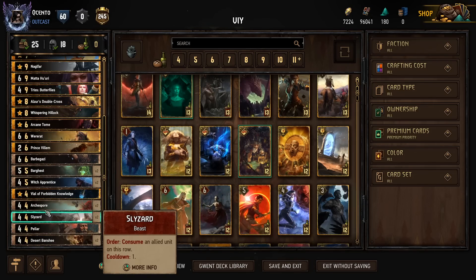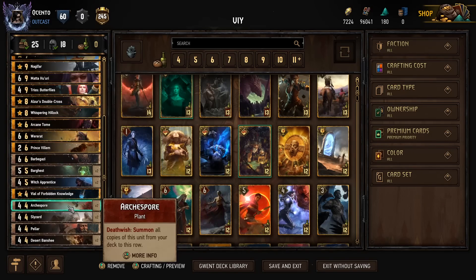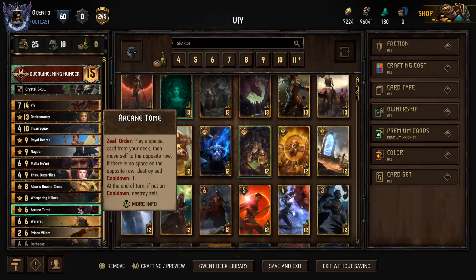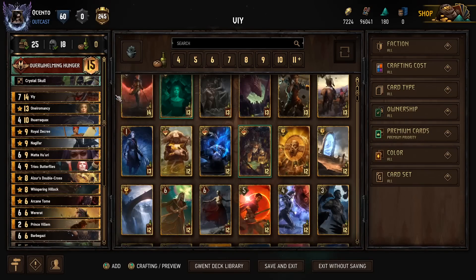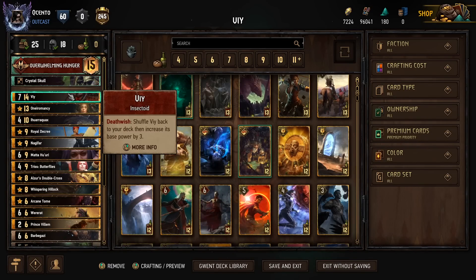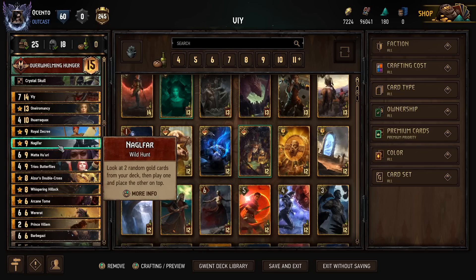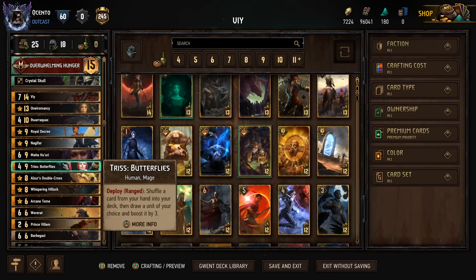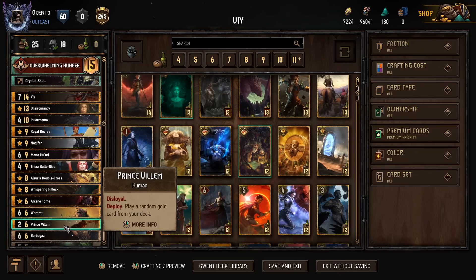Then we're going to go and look for some of our tutor cards. Hopefully we have V in hand so we can just take and consume off of the Slizzard. With V, we shuffle it back into the deck and increase the base power by three. We're going to keep cycling this over and over again with Oniromancy, Iroquax, Royal Decree, Naglfar, Mata, Triss for consistency, Alzer's Doublecross, Whispering Hillock, Arcane Tome, and Prince Vellum.